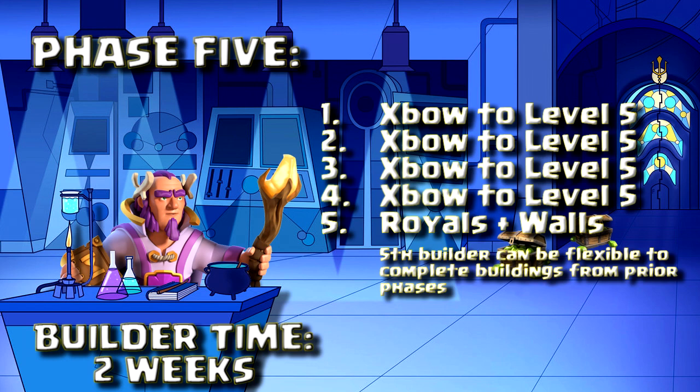Next for Phase 5, I suggest maxing all 4 of those X-Bows to level 5. It's an expensive upgrade — I believe it's 9.5 million gold apiece — so you're going to have to work to farm those. Max all 4 of those X-Bows to level 5 and you'll have the 5th builder still available for potential Royal upgrades and wall upgrades.